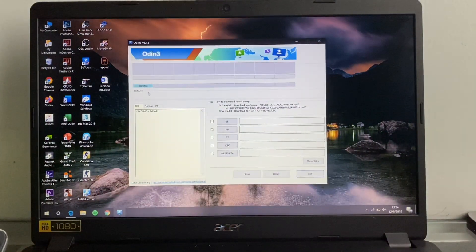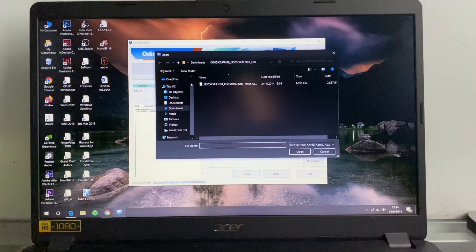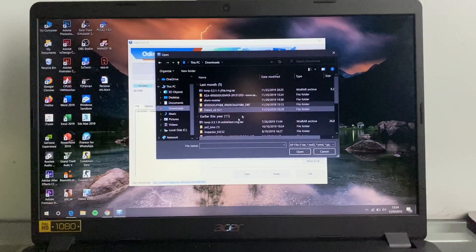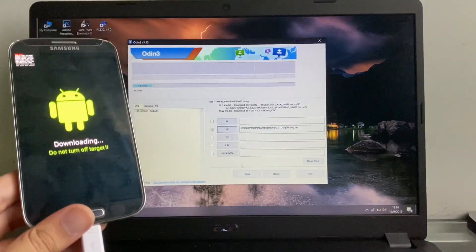Now we can see right here the ID.com tab is blue. Next, we have to download TWRP — I will put the link to TWRP in the description as well. TWRP is basically the custom recovery that we use in this video. So this is my TWRP right here. Now click Open and click on Start.